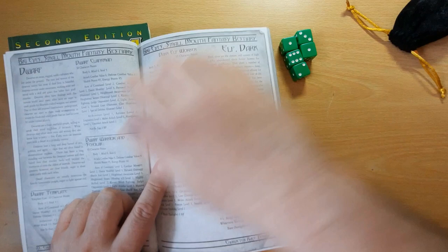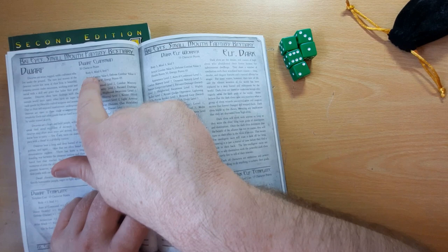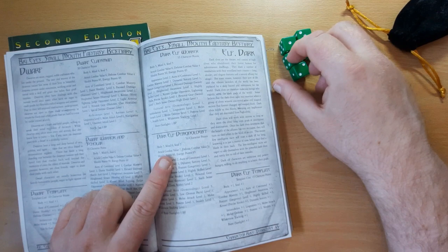The dwarf clansman has his three attributes: body, mind, and soul. Any tests you make, you assign to one of those. So for any physical tests it's going to be a body one. For mental tests it's going to be a mind one, and for charisma and possibly magical ones you're going to be putting onto the soul — but it's up to the games master.